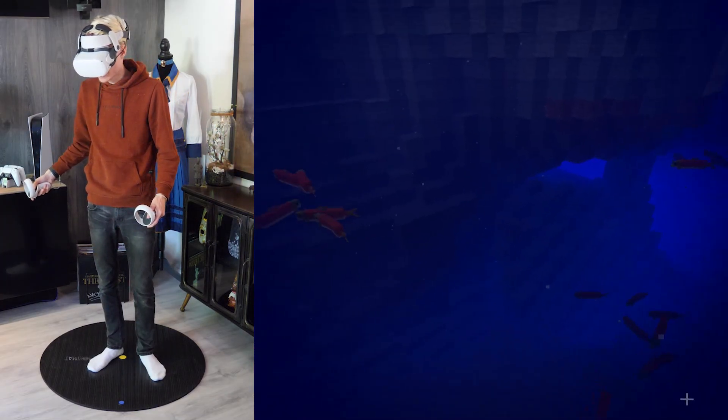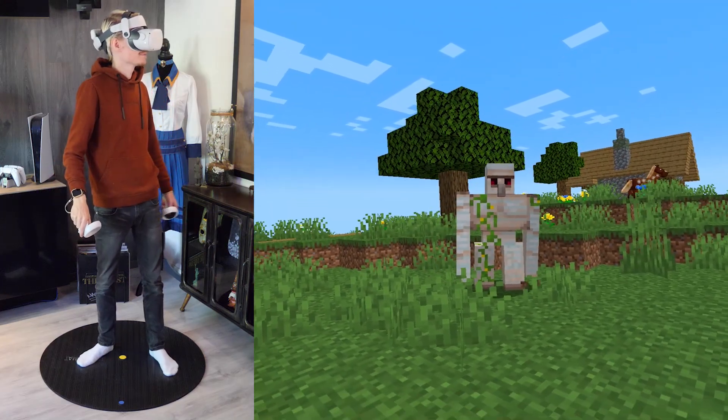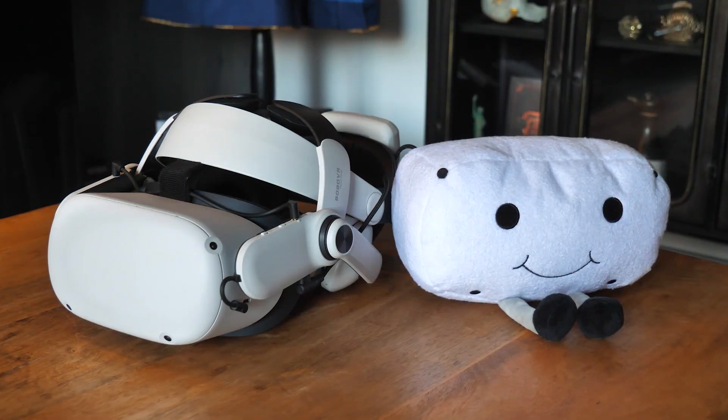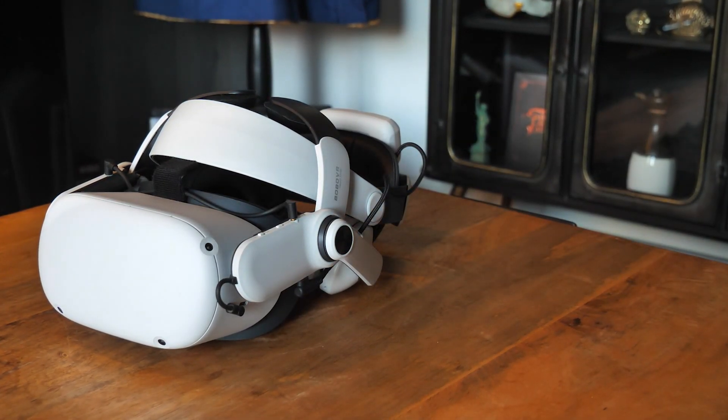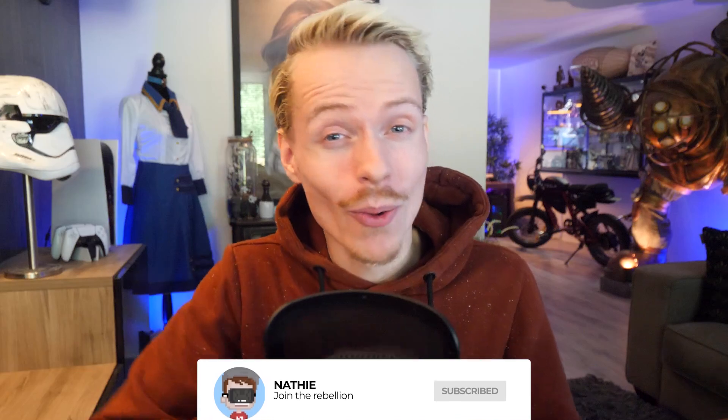From now on, every time you start playing Minecraft, you have to go to Unknown Sources and launch it from there. And before I forget, properly close the game through the menu, because otherwise the game might get stuck in the background. And there you go — that's how you download, install, and play Minecraft on your Quest 2. I hope you enjoyed watching this video and that this tutorial served you well. If it did, make sure to slam that like button. What's the first thing you are going to do in QuestCraft? Let me know in the comments below — I'm very curious. Until next time, see you in the Metaverse, bye-bye for now.